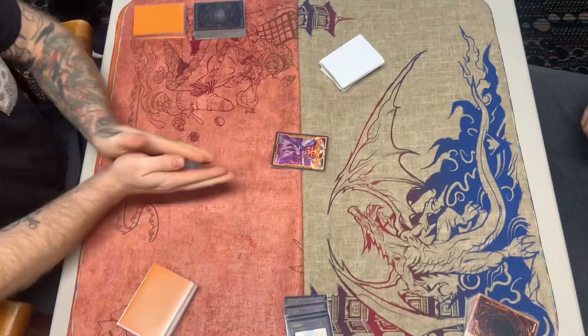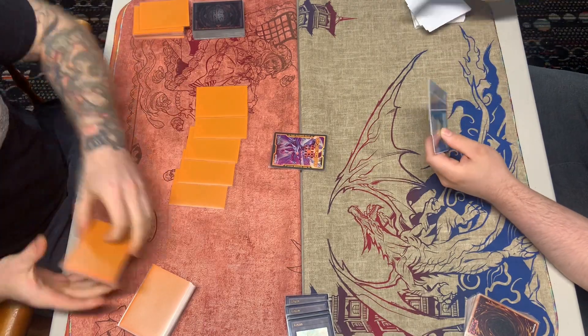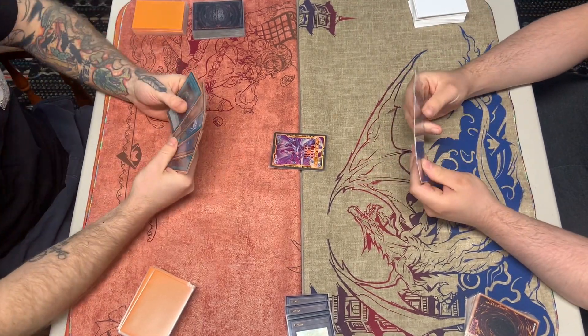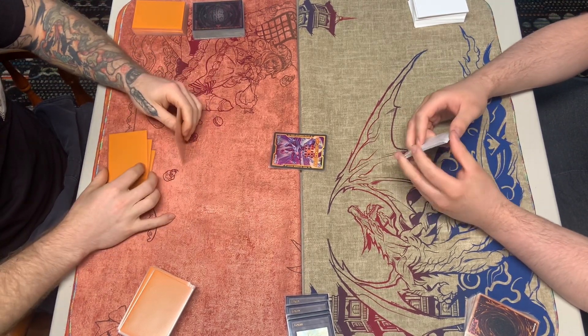Welcome back to another Team Solomon Circus duel. Today we're going over ABC Therion versus Adamancipator/Agnister. ABC goes first, which is on the left, and we're on the right.